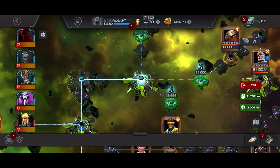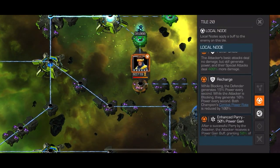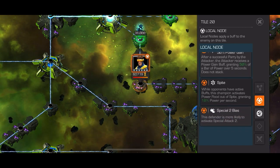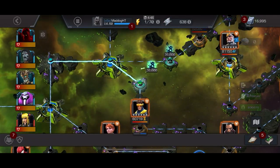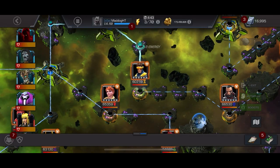So this path has Spite on it, and Power Shield — Recharge — so you'll gain power only when blocking. Enhance Parry, power gain: if you parry, you actually get a power gain buff that will allow you to get power. And then Spite, and Special 2 bias.